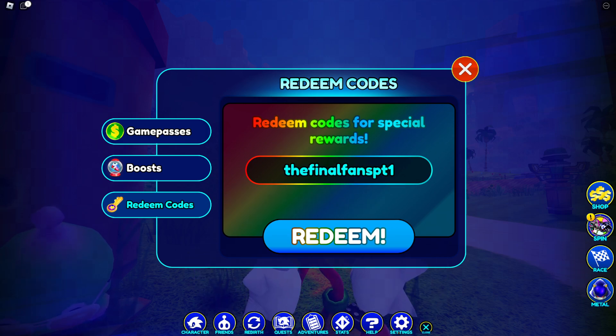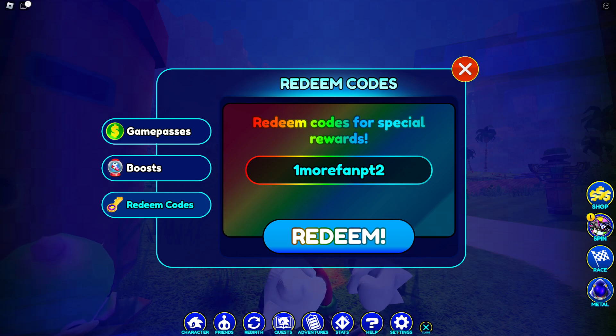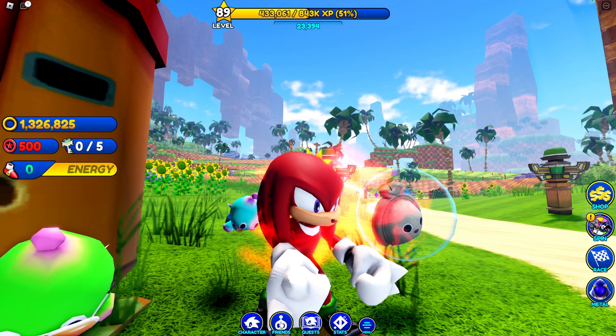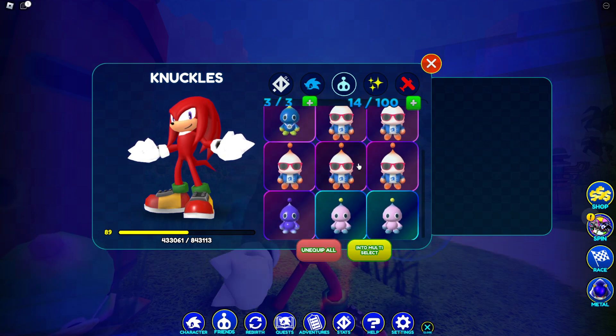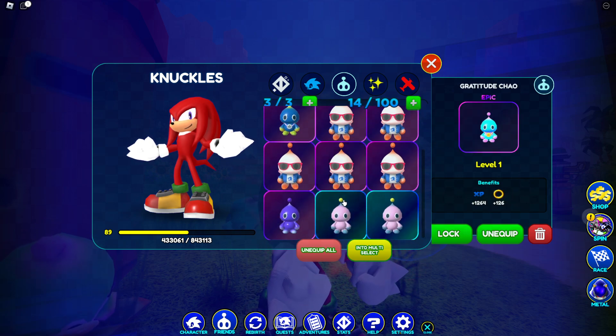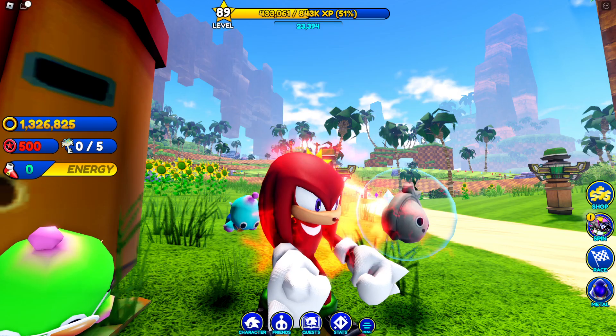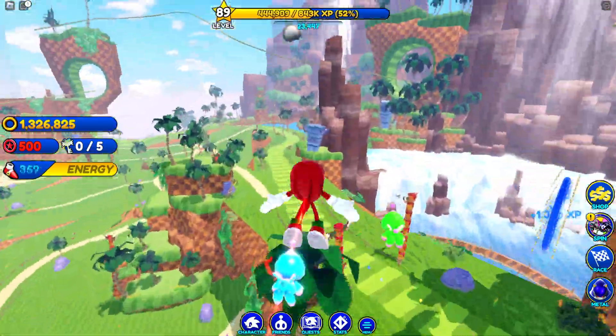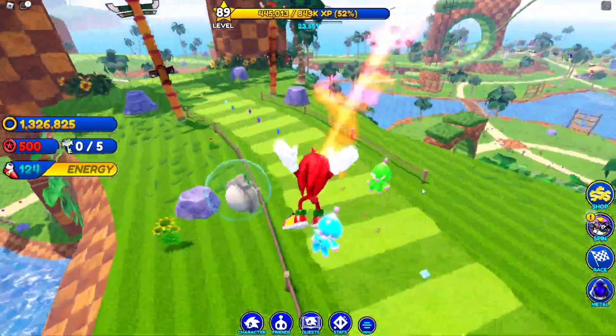All these codes I'm showing you right now are going to give you free pets in game — free Chaos that you can equip and get a bunch of free stuff. Redeem all these codes and then you can go to your Chaos right over here. You have a bunch of Chaos, some unboxed and some from the daily reward, but the others you get from the code rewards. Anyways guys, I hope you enjoyed this video, subscribe to the channel, comment your name, and I'll see you in my next video.